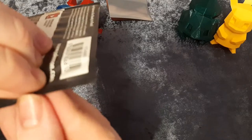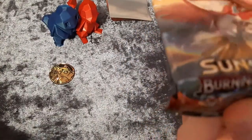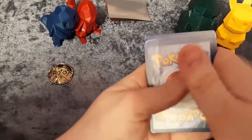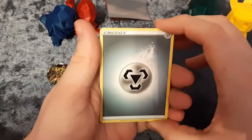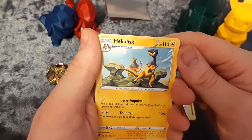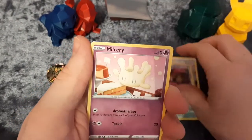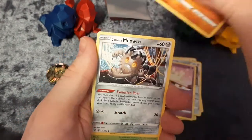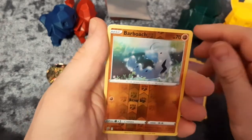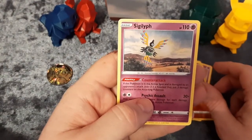The cards got really pushed up in those packets — so bent, hardly any at the top. One, two, three, four — I declare! A bit of Steel energy, Twin energy, Helioptile — I can't even pronounce that one. We've got Doublade, Milcery, Galarian Farfetch'd, Galarian Meowth, Patapu, Galarian Corsola — so many Galarians! Reverse is a Barboach, and the rare is a non-holographic Sigilyph.